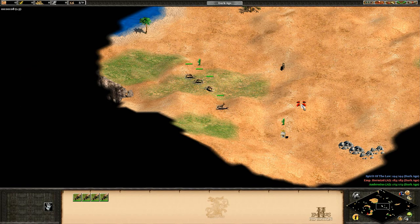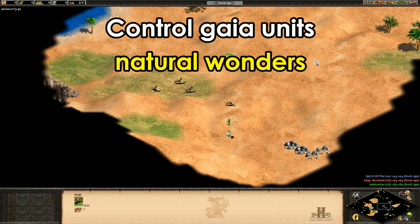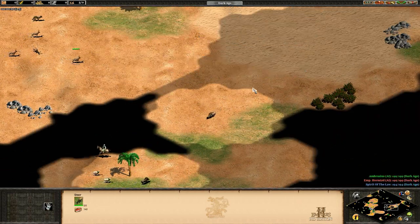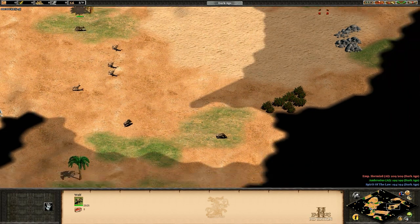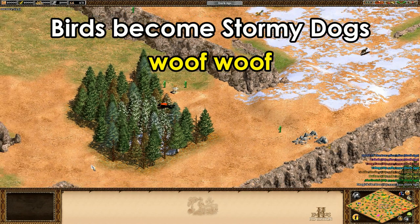Now let's take a look at some of the more exotic ones. One that's always good for a little fun is 'natural wonders,' which switches you to just controlling all of the animals on the map. They're a little unwieldy since you can't group them together, but it's fun to try, and maybe surprisingly you can even use deer to slowly whittle down a building's HP. Speaking of animals, there's another one — typing 'woof woof' changes all of the birds into stormy dogs.